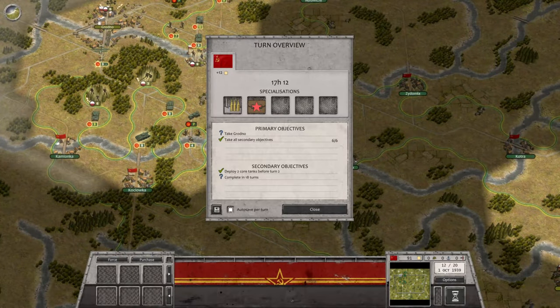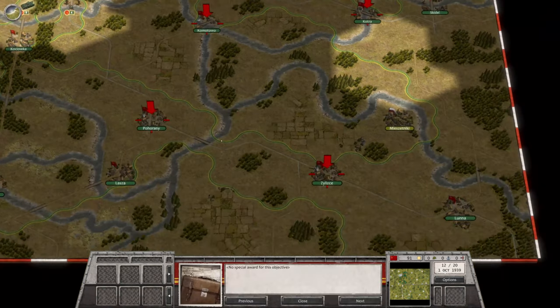Okay, so that's a review. Secondary objectives: we deployed two core tanks before turn two — that's what we did, we deployed them right away. They complete the scenario in 18 turns; we still got a chance for that, but that's not what we're going to concentrate on. We want to take all secondary objectives, which we have. So let's just see where those are — we've taken those.